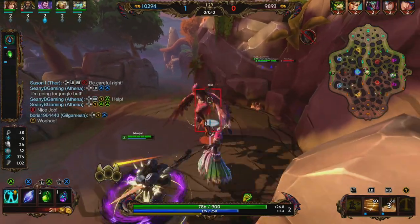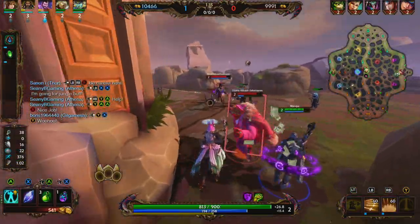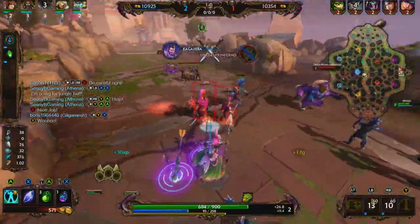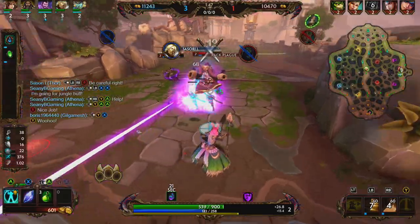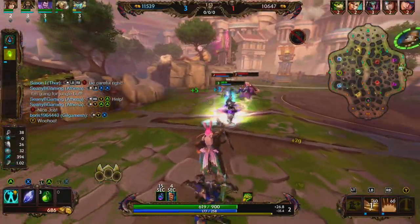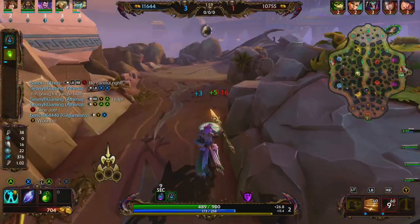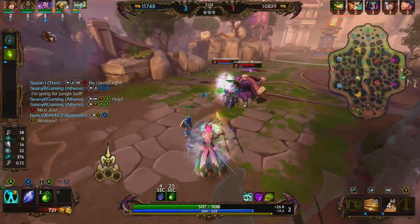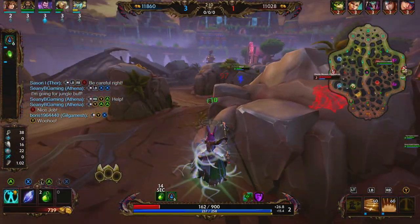Athena's 3 is Shield Wall: she summons Athenian warriors who deal damage on arrival and strike again after 2 seconds. Her ultimate, Defender of Olympus, lets Athena pick a single allied god anywhere on the map and launch herself to land next to them 3.6 seconds later, granting that ally 30 damage mitigation during flight. Enemies nearby when she lands take damage. Her passive, Reach, makes her next basic attack ranged after using an ability, passing through all enemies and dealing 50% increased damage to the first target hit, triggering basic attack item effects.